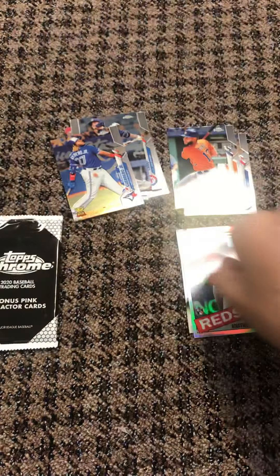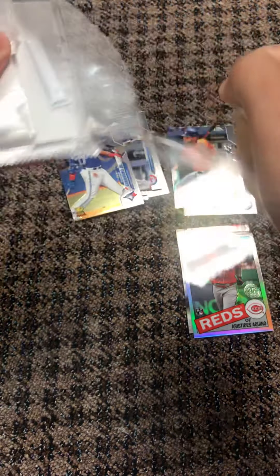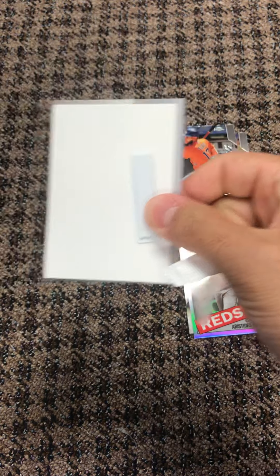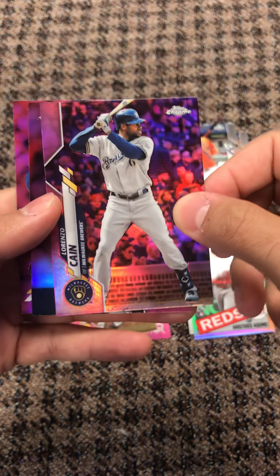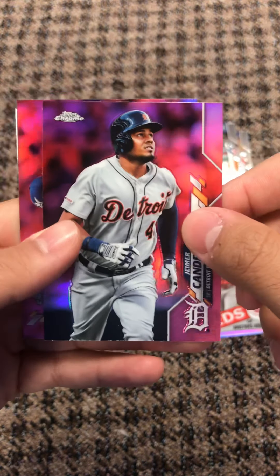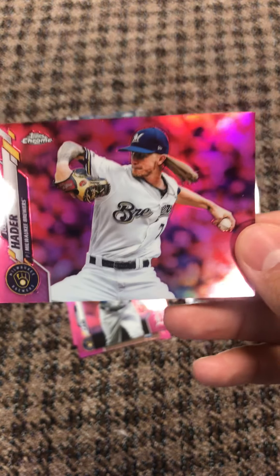Alright, that was the three packs. We're on to the last pack — pink refractor cards. See what's going on here, got a security tag on the back. Let's get right into it. There's a pink Travis DeMarit, Tigers rookie. There's a pink Colin Moran, Lorenzo Cain, two more cards — there's a Candelario, Tigers, and then one more: Josh Hader for the Brewers.